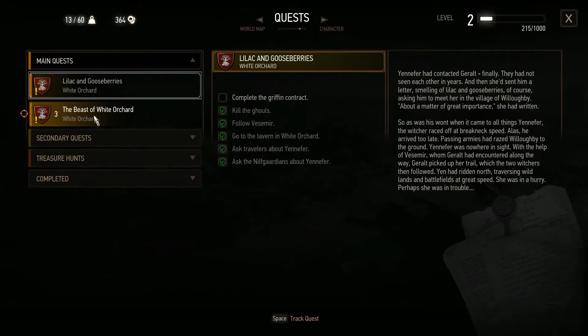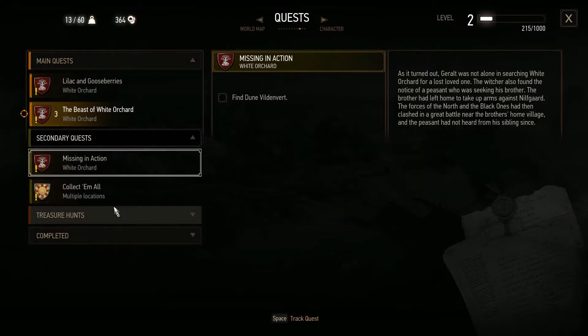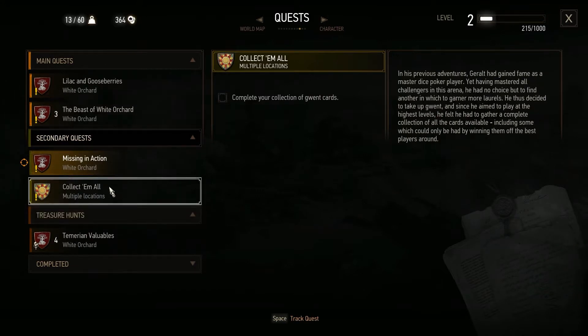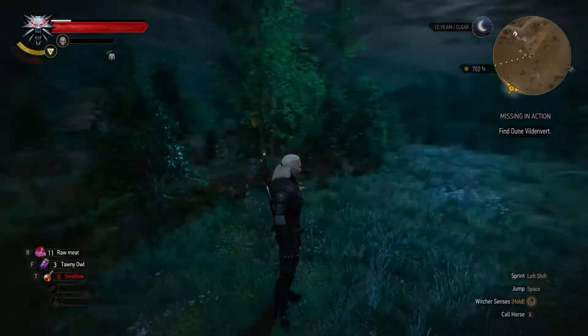We do have the griffin contract, but that's the main quest. I would love to do the Missing in Action quest first — find Dune Wilden Verd. The 'Collect Them All' quest I think will stay there until the end of the game. Then we do that one and move on with the main quest.